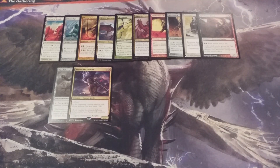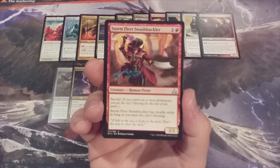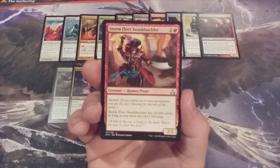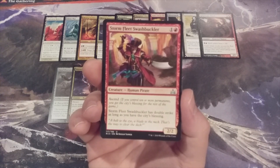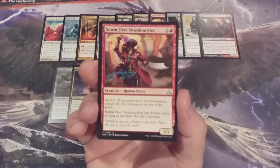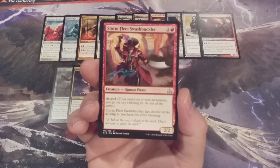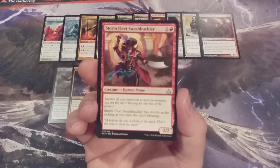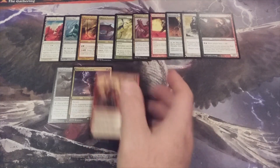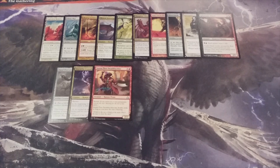Next creature, Mono Red — it is Storm Fleet Swashbuckler. It's a 2-2 human pirate with the Ascend mechanic. If we control ten or more permanents, we will have the City's Blessing for the rest of the game. It's going to take a little time to get the City's Blessing when casting this on curve, but when we do, Storm Fleet Swashbuckler will have Double Strike — so we'll end up with a 2-2 double striker just for the investment of two mana.